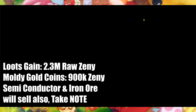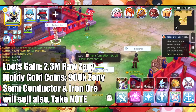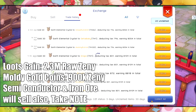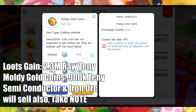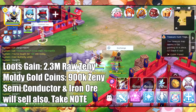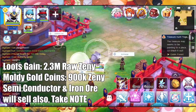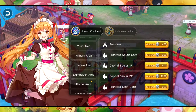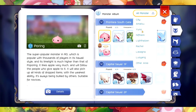And then we have around 162 moldy gold coins. So let's check how much this is. By the way, I did not count the semiconductor or the iron ore, which you can sell as I said earlier. The moldy gold coin is around 900k, or let's say 800k. So that means we can get around 3.1 or 3.2 million zeny, excluding the iron ore and semiconductor which you can also sell fast in the exchange.